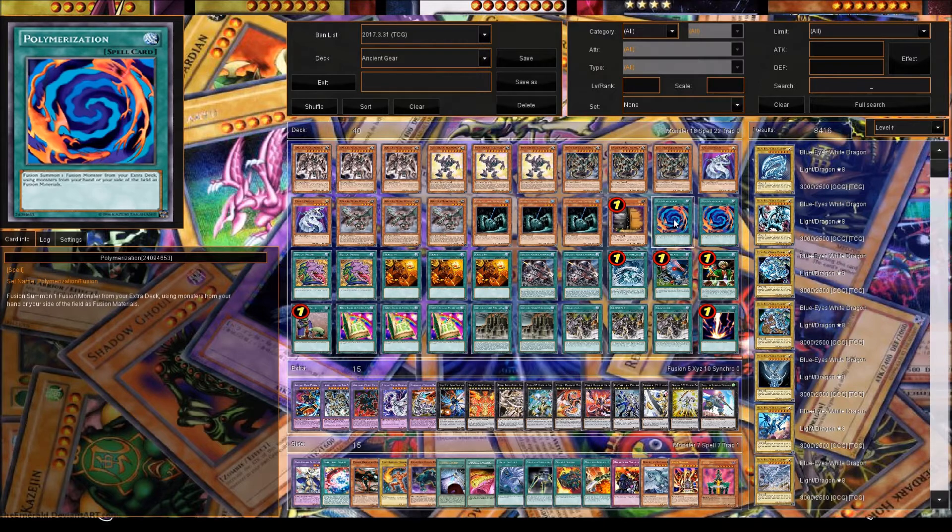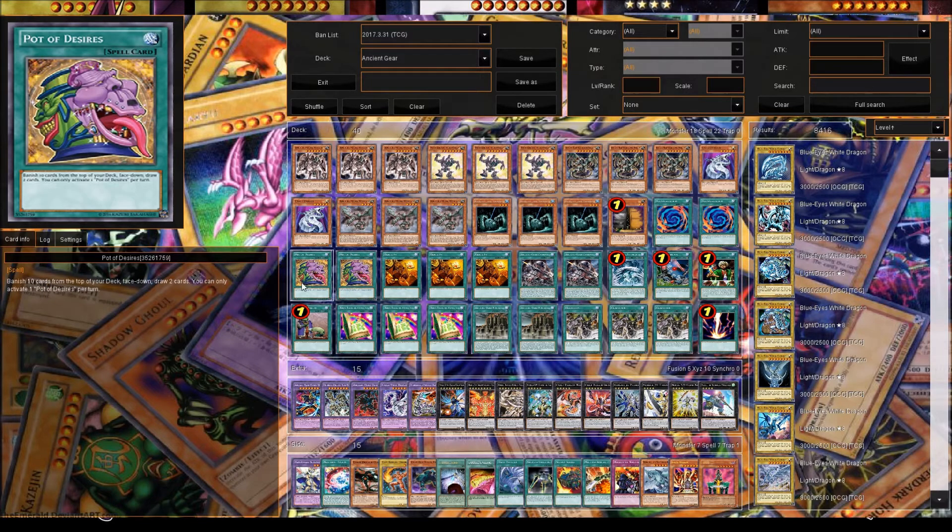We play two Polymerizations — three is too much. Two is fine because after you play one you basically burn out of resources and have to rely on that one big boss monster. We play two Pot of Desires. You need as much draw power as you can because this deck is not top-tier, but it's really good for people who want to get back into the game and play the deck they want to play.